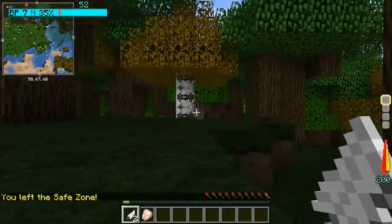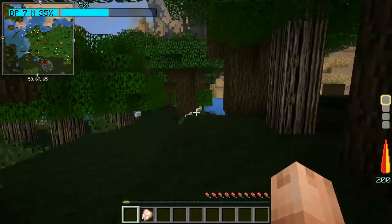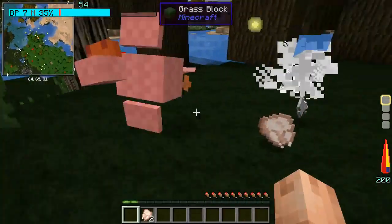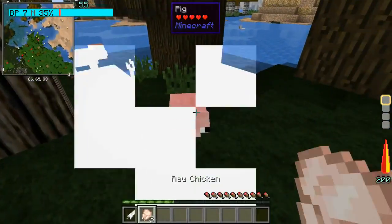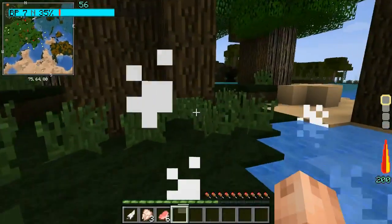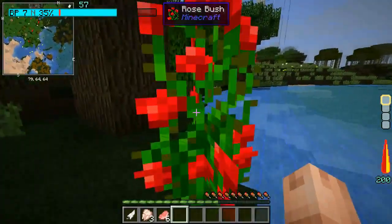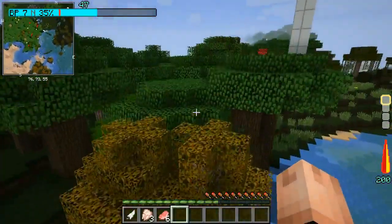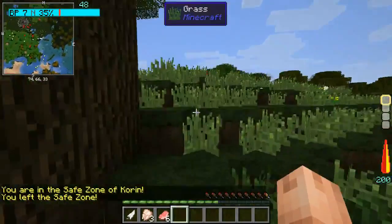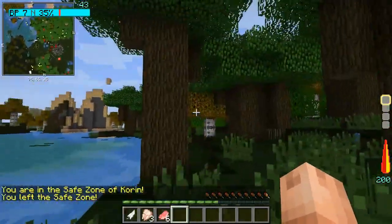That's not really a good show of how powerful I am, punching chickens. Bam bam bam — we're punching all the passive mobs, killing them in one hit. Pretty awesome, I'd say.